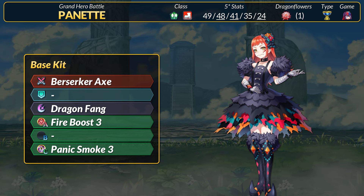For stats, she has 49 HP, 48 attack, 41 speed, 35 defense, and 24 res. Panette has triple super boons for attack, speed, and resistance. She ties Valentine's Ephraim for the highest base attack with no Dragonflowers at 48. However, with Dragonflowers, many other units will pass her by by at least a point.